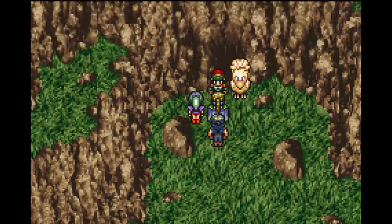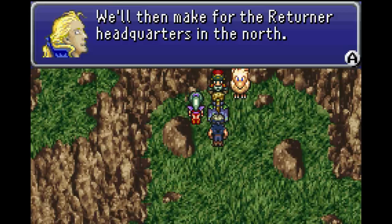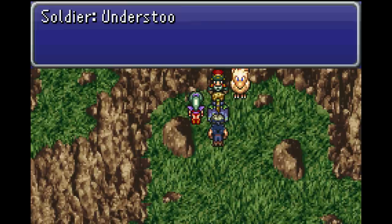King Edgar, where are you headed, sire? Through the cave and eastward to South Figaro. We'll then make for the returner headquarters in the north. Return to the castle and pass the word along. Understood, sire - take care.